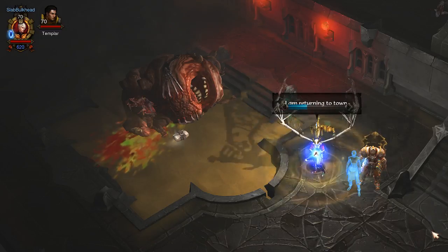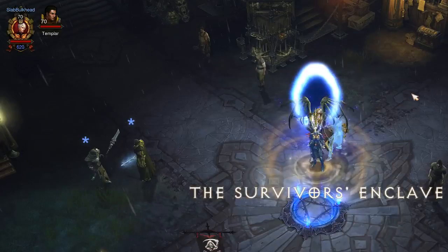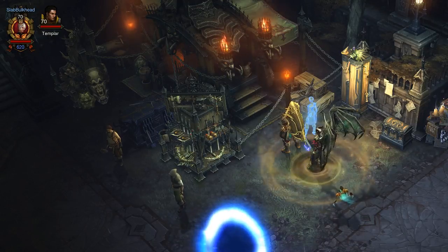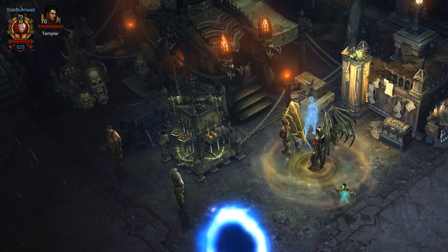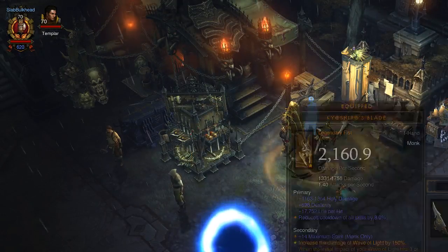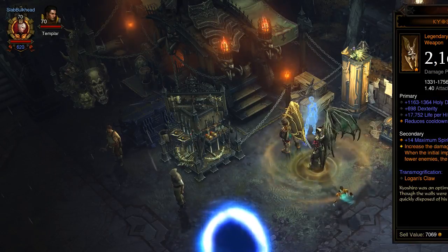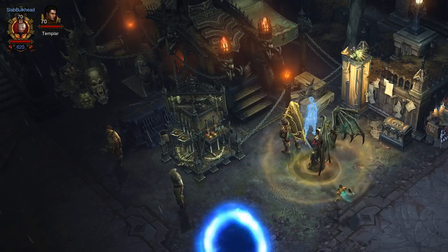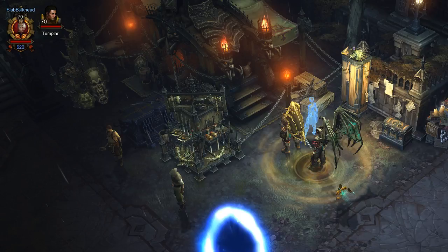I did mention the Icy Veins build for Wave of Light DPS — I'll put a link to that in the comments so you can see the comparison of what I started with versus what I tweaked my way to myself. You could probably recover some of the damage lost from not using the Witching Hour by empowering some of your ancient items with legendary gems and Kanai's Cube. Hopefully this helped someone. If you like what you see, please click like, subscribe, and notify. Thanks, bye!